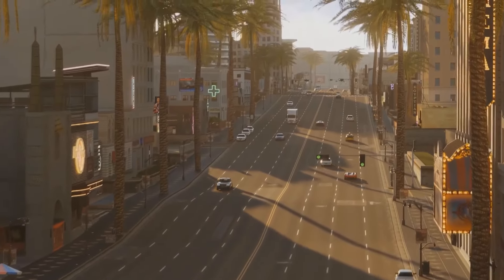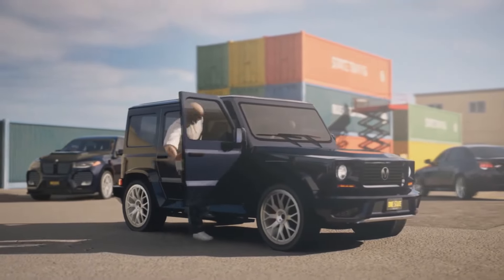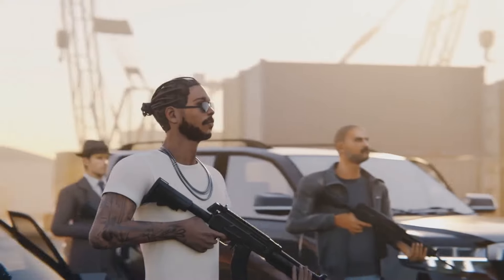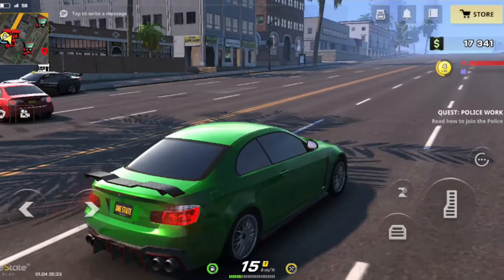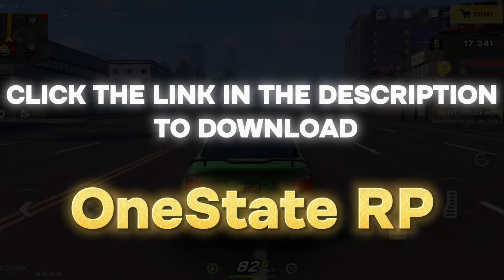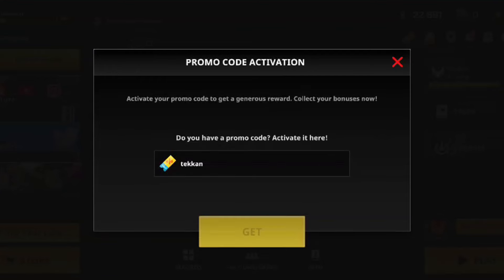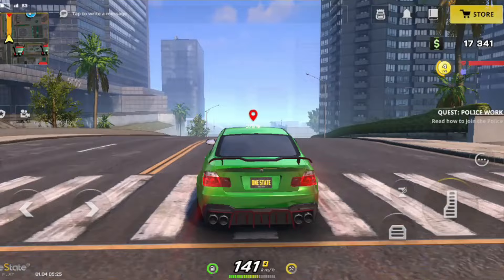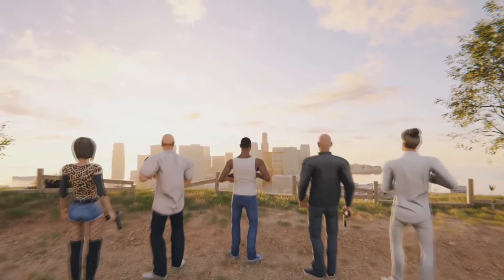I've spent a decent amount of time exploring the different roles and the open world, and it's been a surprisingly fun experience. The graphics are pretty good for a mobile game, and the gameplay is engaging enough to keep you coming back for more. Running on 60 fps with ultra settings, One State offers a console-like experience right on your mobile device. Download One State using the link in my description and use my special promo code — you'll get some cool bonuses to start your journey. Join me in One State, create your story, and let's make our mark on this virtual Los Angeles.